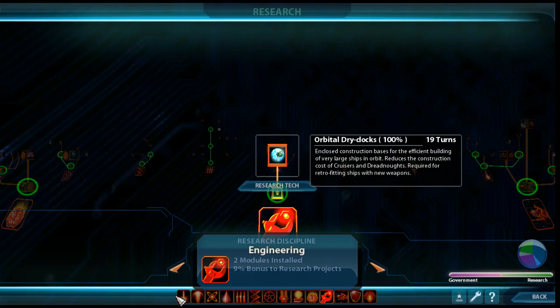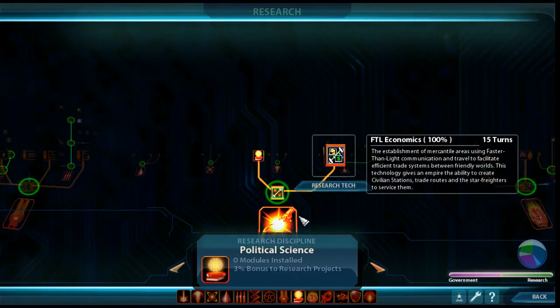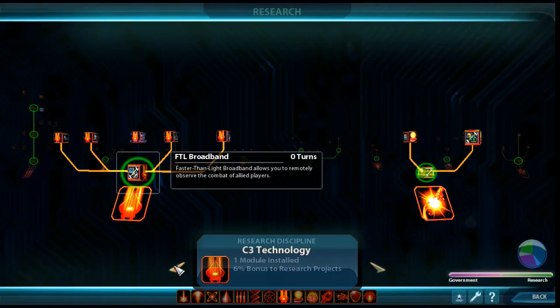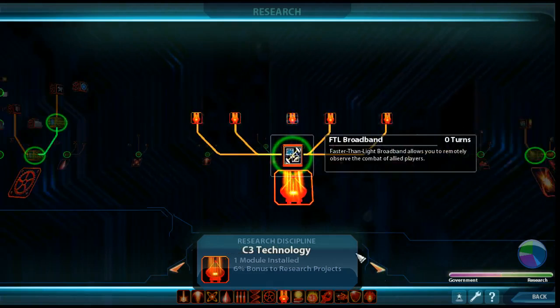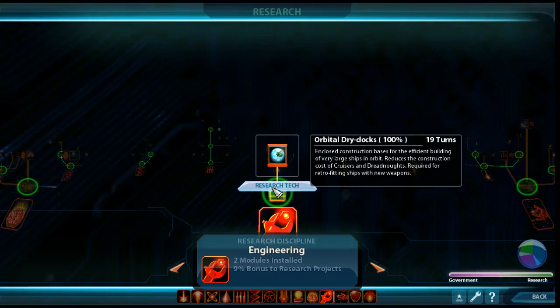The other money techs are telekinesis — though we're not guaranteed to get it. Following telekinesis there's another tech for research boost, which is nice. Trade is a big one: I haven't researched it yet because to make trade work you've got to build civilian stations and either invest in stimulus for trade or build your own trade ships — it takes a bit of money to get going. Expert systems is also a great economic early-game tech, but you're not guaranteed to get it. We're going to go for orbital dry docks.